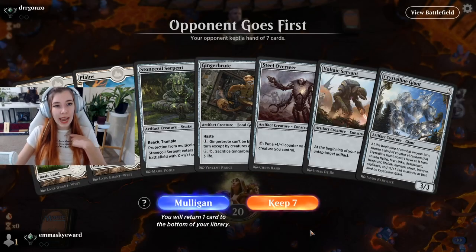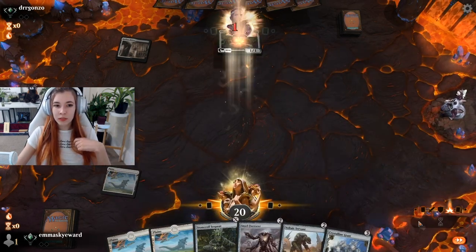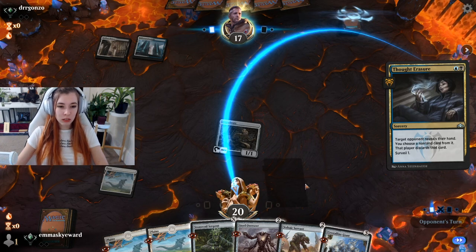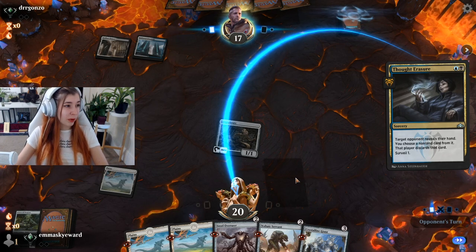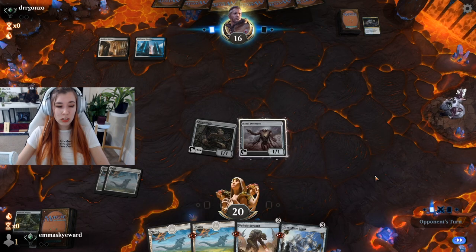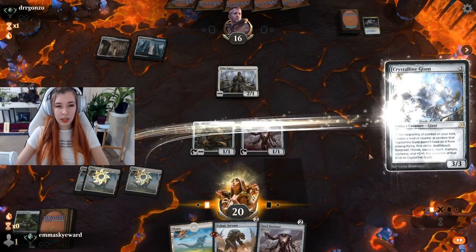I like the combo of Steel Overseer and Voltaic Servant — if we manage to get that out onto the board it's looking pretty good. We're going to go for Steel Overseer on turn two. Dauthi Voidwalker — okay, that's fine. We have threats. We took the Stone Coil Circuit because it has pro-multicolor. Assuming they have a board right now, this is the best thing I can do. I'll just assume they have it or have target removal for Steel Overseer. I'm just going to play Crystalline Giant. They did not play a land — I'm assuming they missed a land drop.